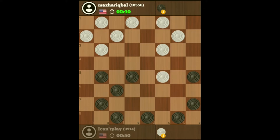If he moves there, you can get a double and pull one of his back checkers away from his back row. He can't move this checker here because he will lose it, so that's what he's going to do.